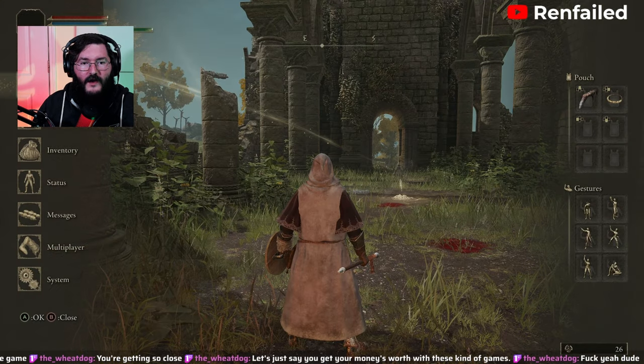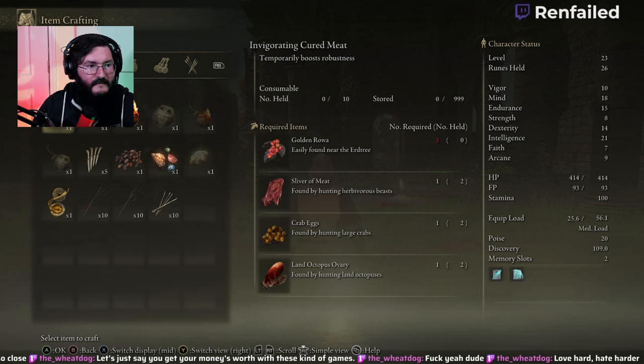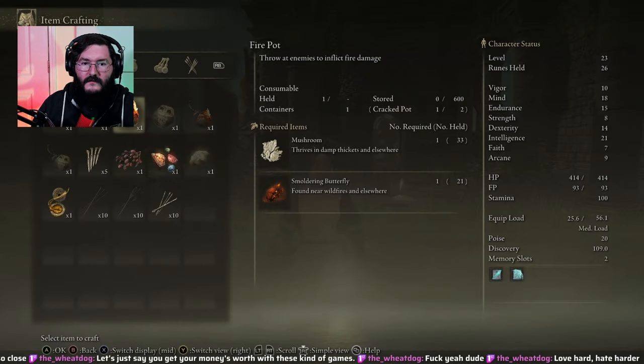Before I fly off into the future, what can I make now? Invigorating Cured Meat — temporarily boosts robustness. Invigorating White Cured Meat. Fire Pot — yes, I can make two of those.